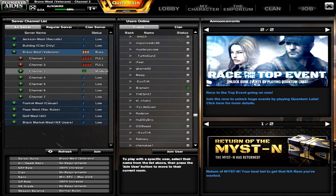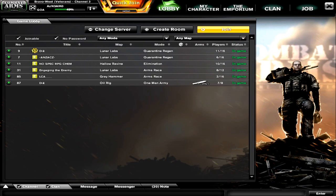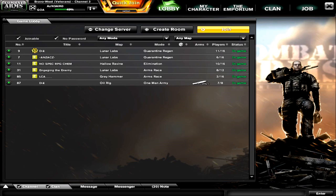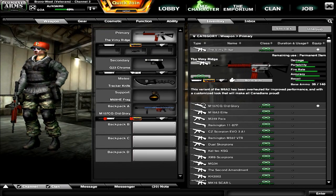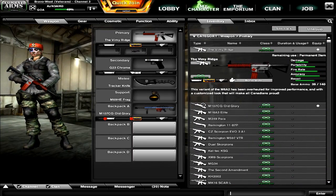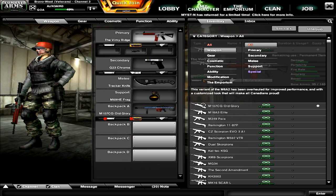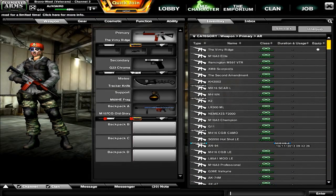From the welcome screen you can't access the top buttons — Lobby, My Character, Emporium, Clan, and Jobs — but once you join a server you can. Clicking 'My Character' lets you check your inventory. Clicking on a weapon shows everything you own, but to filter to just assault rifles, click 'Category,' then 'Weapon Primary,' then 'Assault Rifles' and it'll list all your assault rifles for you.